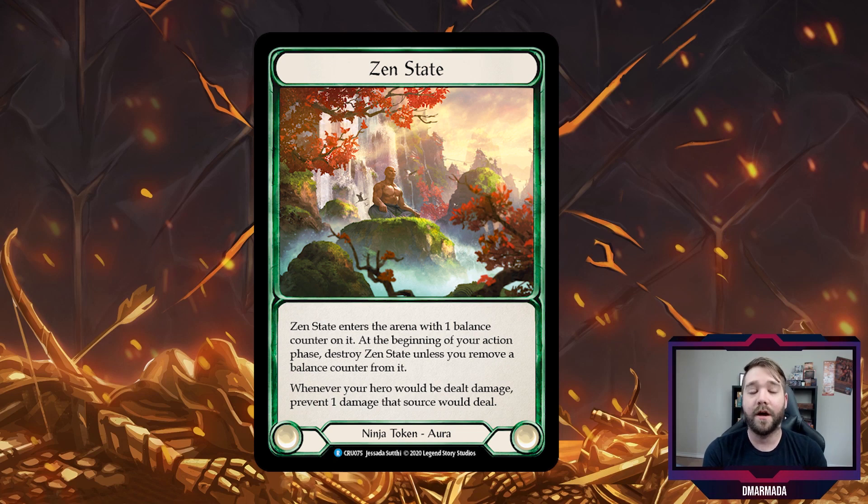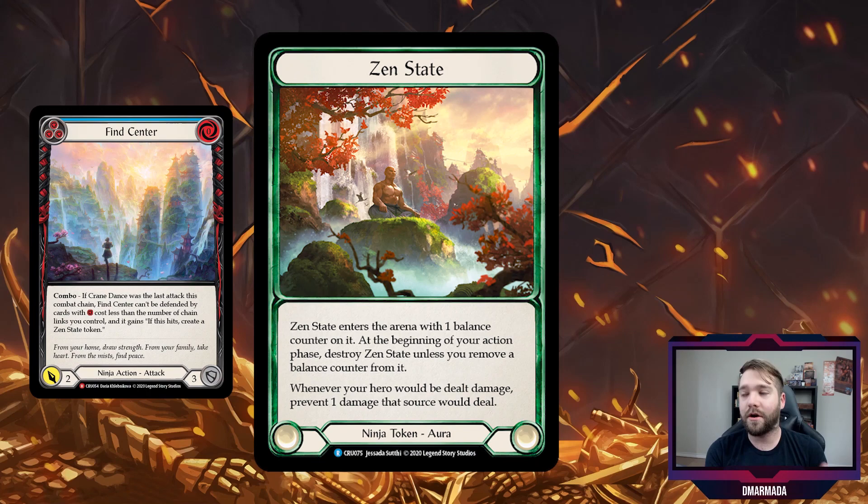You can only generate Zen State by playing and succeeding with Find Center, so there are some hoops to jump through. If you successfully create a Zen State token, it enters the arena with one balance counter on it. At the beginning of your action phase you destroy it unless you remove the balance counter. This means the effect is persistent for two of your opponent's turns.